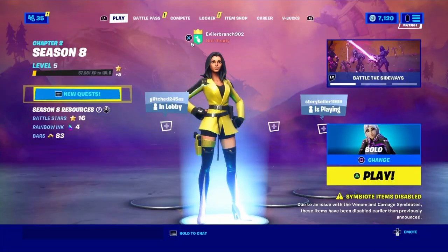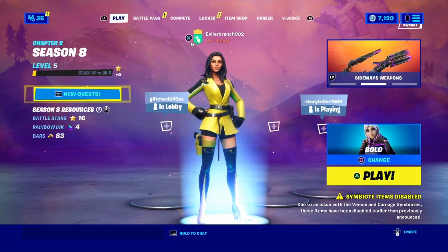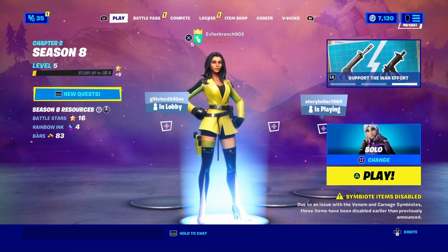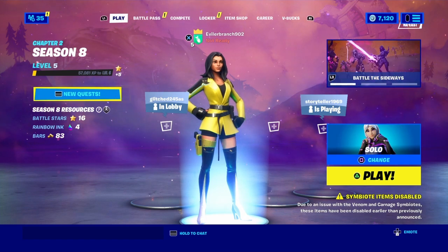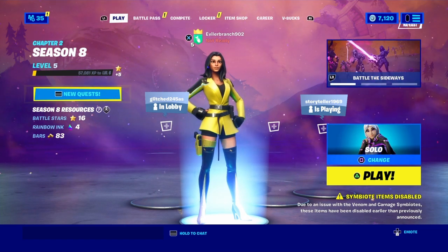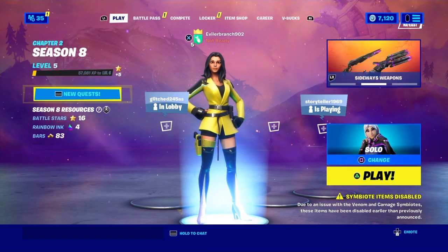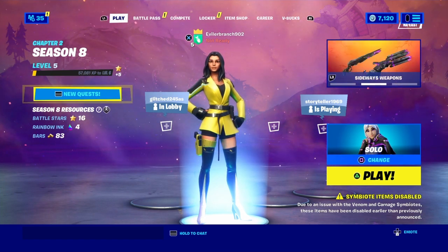Now let's get into how we can get the purple Skull Trooper skin inside of Fortnite. Super simple, super fast, straight to the point. The first thing we're going to do is make our way into the Battle Royale main lobby.